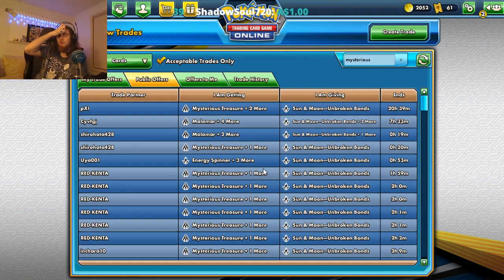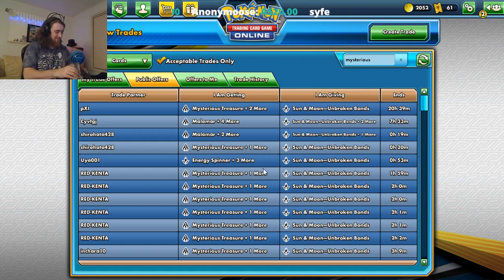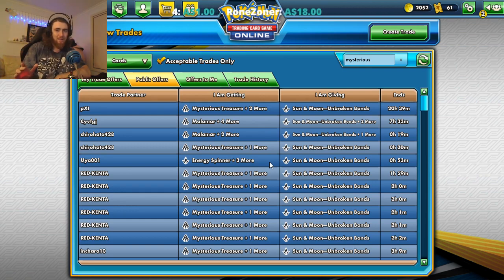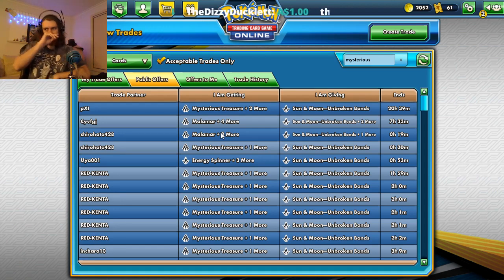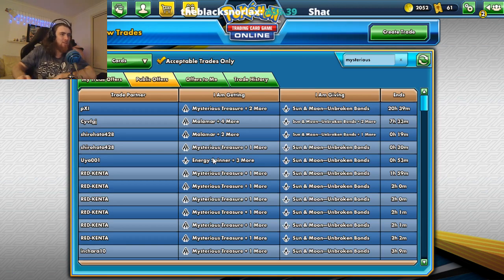At the moment I went to the pre-release of Unbroken Bonds for the Pokemon Sun and Moon trading card game, and there's a few things I decided I should look over. Every single pack I got on the day was just trash — the only thing I got was Green's Exploration and that Crobat. That's pretty much it. So I've decided to have a look on the trade center.